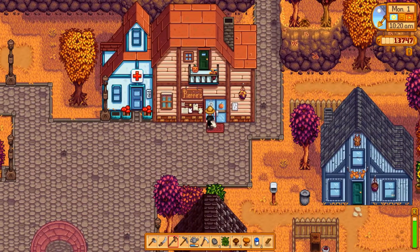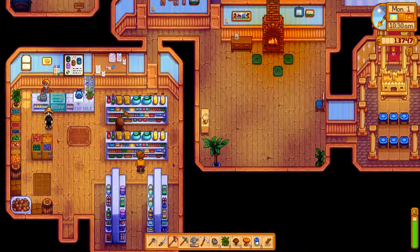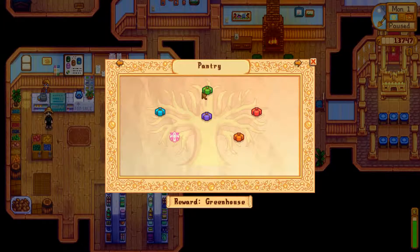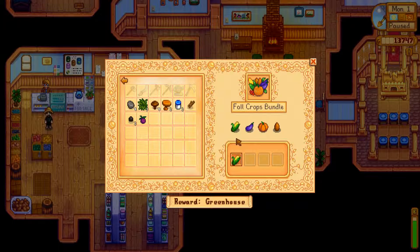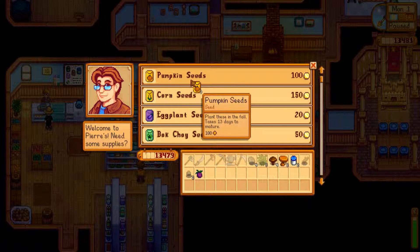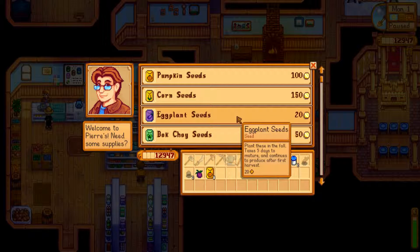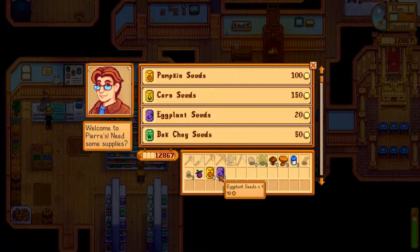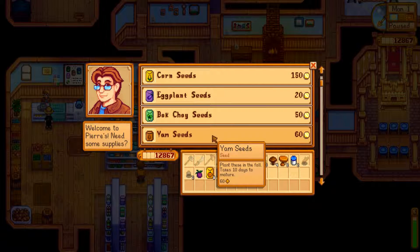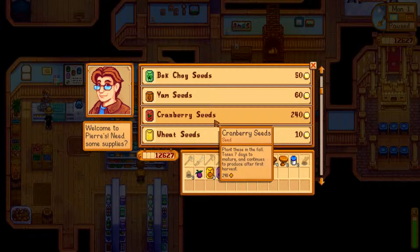Penny has a birthday tomorrow. Pierre is open now — hello, Pierre! Let's check this out because for fall we need corn, eggplant, pumpkins, and yam. Gonna have 8 pumpkins, 4 eggplants, and 4 yam — that gives us 16. Should we get cranberries? Plants in fall take 7 days to die and continue production, so that is good.